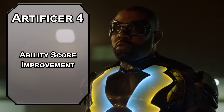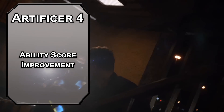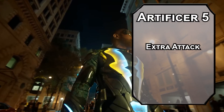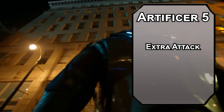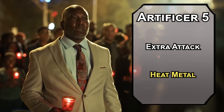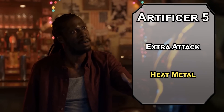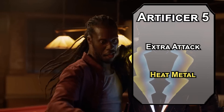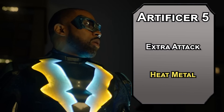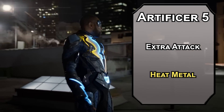4th level Artificers get another Ability Score Improvement — start working on your Intelligence modifier for your Artificer stuff. Thankfully we don't really need Strength for the armor anymore. 5th level Armorers get an Extra Attack, letting you make two attacks instead of one — making punching one of your better options. You also get Heat Metal, letting you heat up a metal object dealing 2d8 fire damage to a creature touching it. They can make a Constitution saving throw on their turn; if they fail they drop it, and if they succeed they keep holding it but have disadvantage on attack rolls and ability checks, and you can deal another 2d8 fire damage every round as a bonus action.